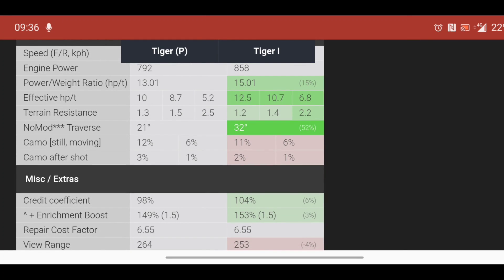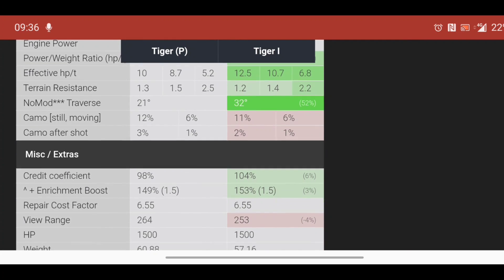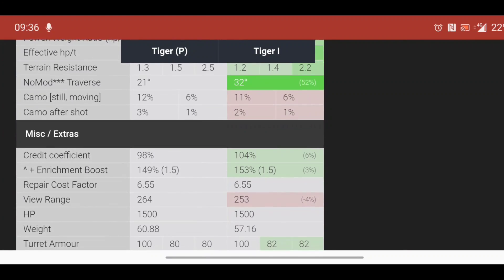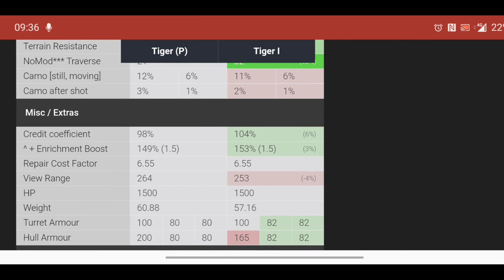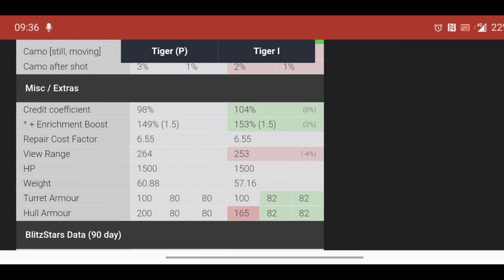It deserved the buff — it really did deserve it. It's a unique tank, one of the most famous tanks in the world, so I really do like that buff. And to be honest, I definitely now prefer the Tiger 1 over the Tiger P because of that armor. You can see the whole armor is better on the Tiger P than the Tiger 1, but it really does work on the Tiger 1.